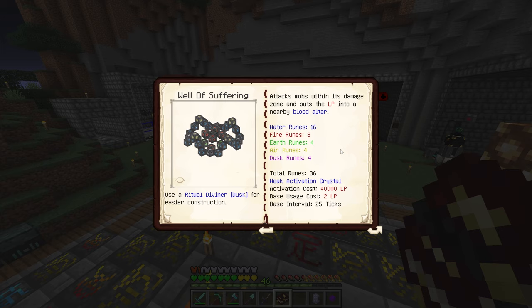What the Well of Suffering does is attack mobs within its range, putting LP into the nearby blood altar and eventually killing the mobs. We'll have to set up one of our spawners — I have plenty in a cardboard box — put a zombie in it, upgrade it, shrink down the range so it only fits in a tiny box, and we'll work from there.